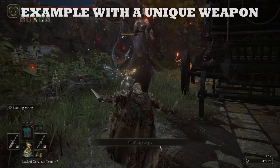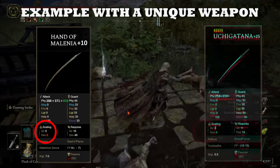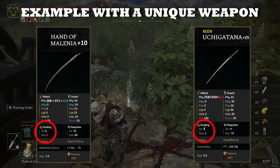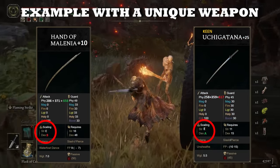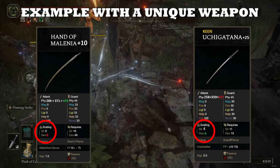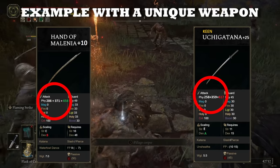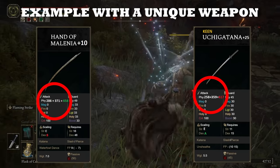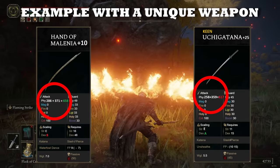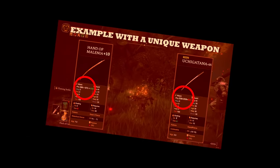Another example: the Hand of Malenia with E-B strength-dexterity scaling will out-damage a keen Uchigatana with E-A strength-dexterity scaling. If you max both weapons and invest points into the relevant stats to meet the soft cap, the lower tier scaling weapon — the Hand of Malenia — will have a higher attack rating than the Uchigatana with the higher scaling value. There are many other examples, but I think you get the point by now.